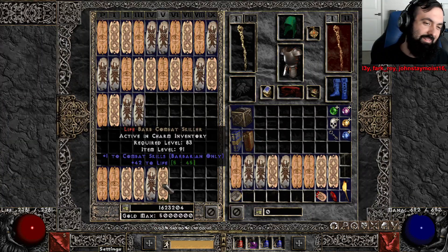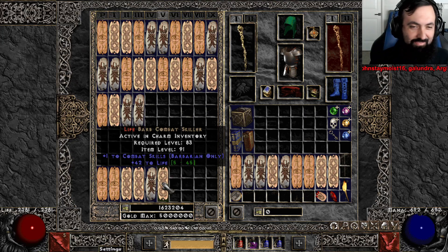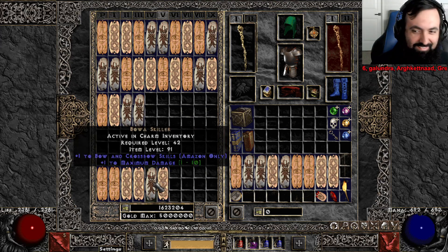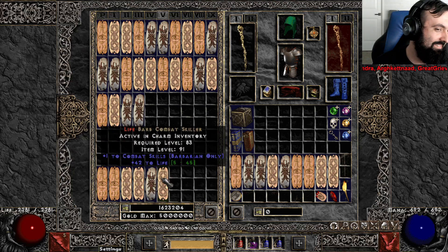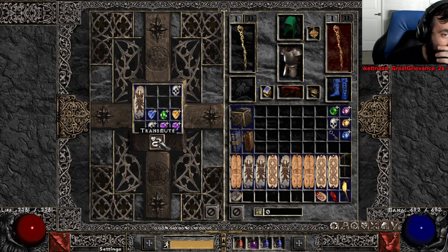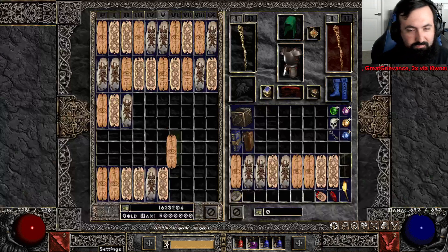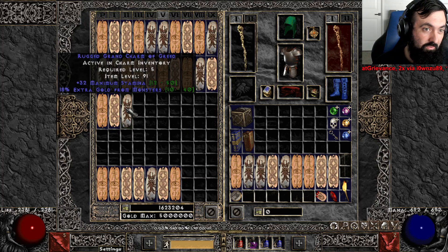Oh my god, I just rolled a 42 life skiller — 42 life barbarian combat! Wow, that's kind of cool actually. You could use that for a leap barb. There's another one — 42 life, 20 cold res.